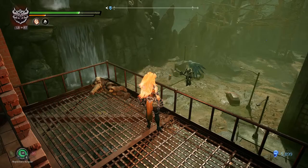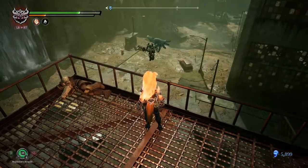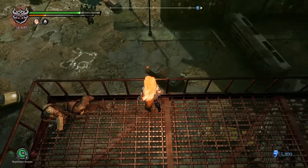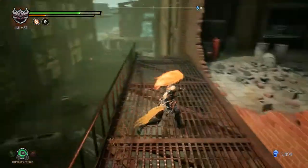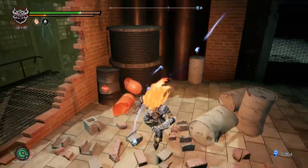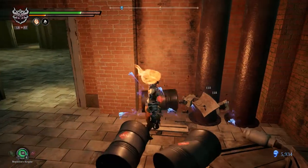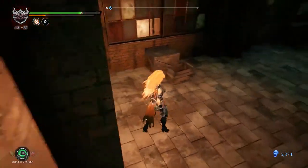Definitely gonna put a point to health next time. So we're just gonna stand here staring awkwardly at each other, cause I don't have any ranged weapons and you're over there. Alright then. Good talk. And the clutter disappears too.